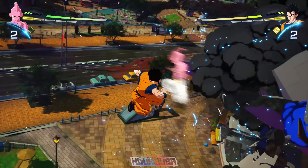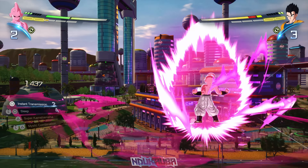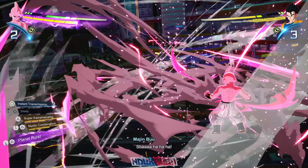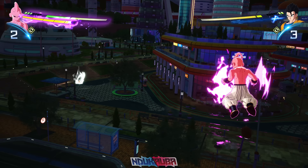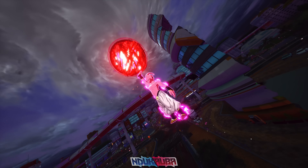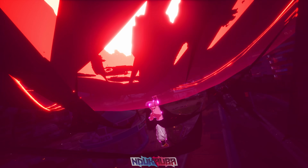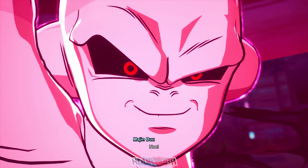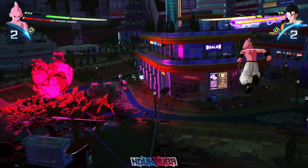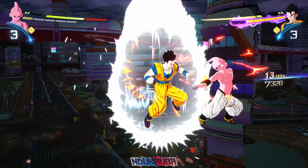I threw out Kid Boo's Kamehameha — I missed, but at least got to fire it off. Afterwards I get all the way to the Sparking State because I want to land Planet Burst at least once. I throw out a charge ki blast then Planet Burst against Ultimate Gohan. This ultimate has a long charging sequence, but Gohan blocked it, so I wasn't actually able to connect the hit.